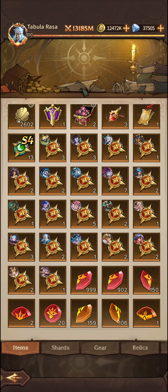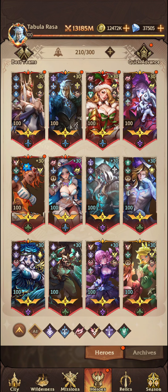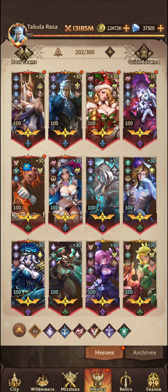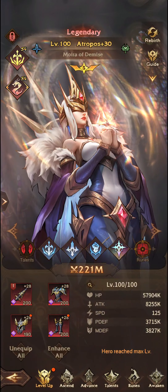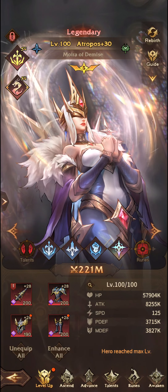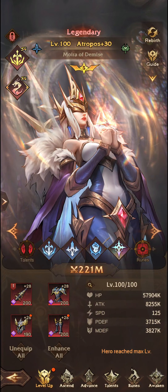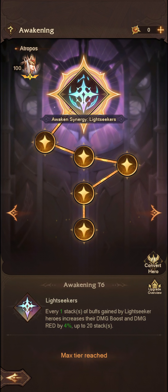Now firstly, what are they? Let's jump into the Awaken tab down here in the bottom right — so that's right next to the Rune tab. This tab typically will only unlock for heroes who have reached 9 stars and above.